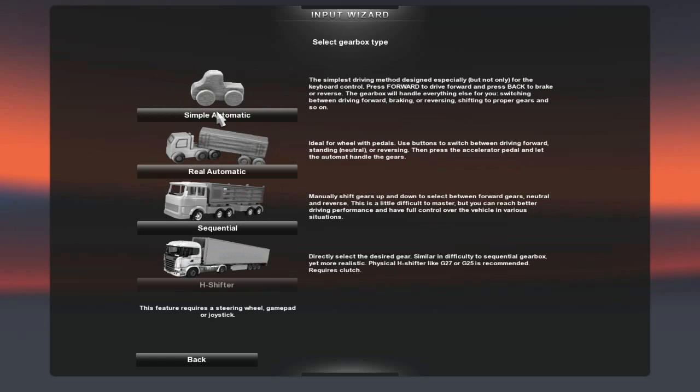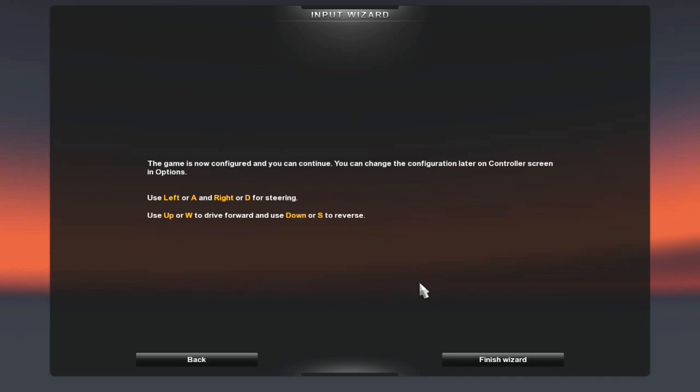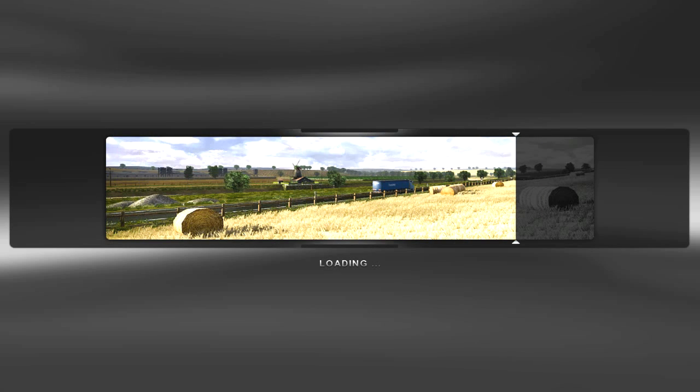Select control method — keyboard. We'll go for simple automatic, I think. I have no idea what any of this stuff is. I think this is if you have a steering wheel and pedals and stuff. I just have a keyboard, so we'll be going for the simple keyboard layout. Finish the wizard — get my ass into a truck.